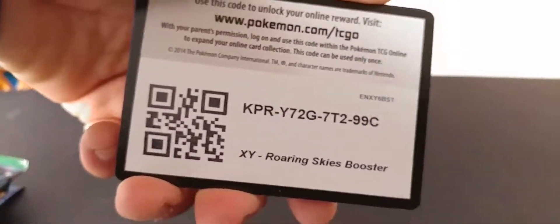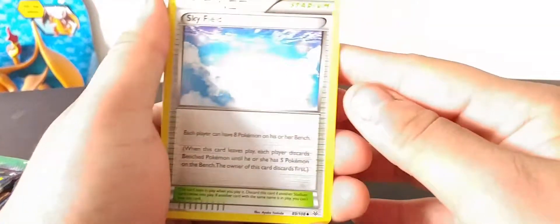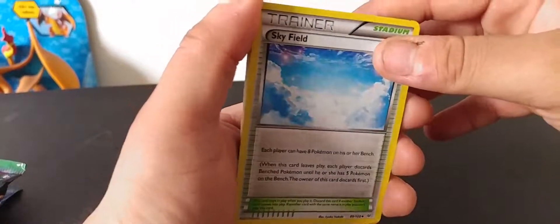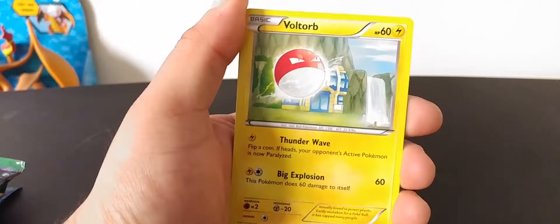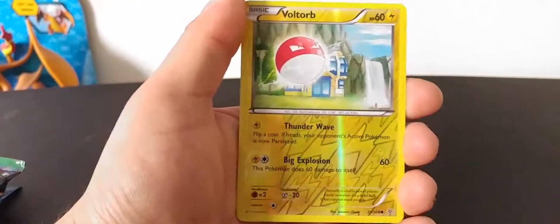Alright, first off let's set aside the code card — one, two, three. Give me just one minute. Okay, I'm back — I just had to fix the blinds on my window because it was too glary. Alright, so we got Skyfield, Mega Turbo, Spiro, Fero and Spiro, Voltorb, Inke, Cascoon, Meowth, Voltorb reverse hollow — very nice — and a Dustox. Haven't seen these cards in forever, but nothing too special there.